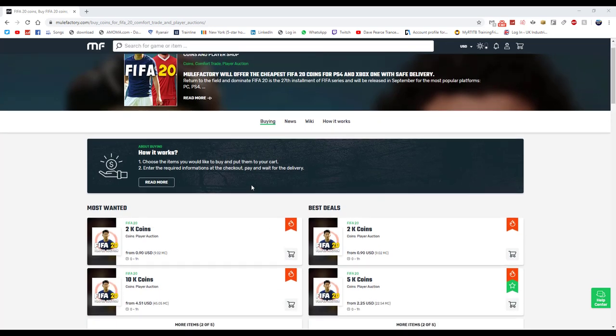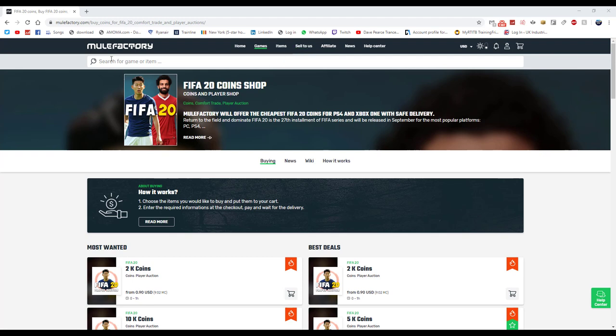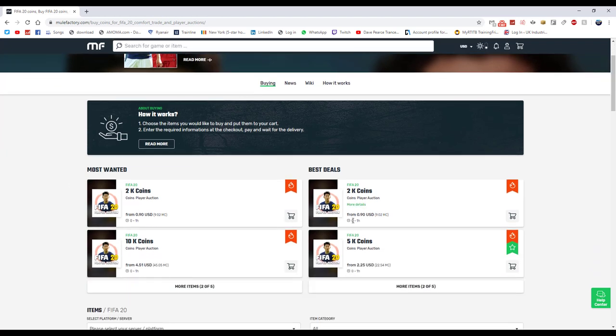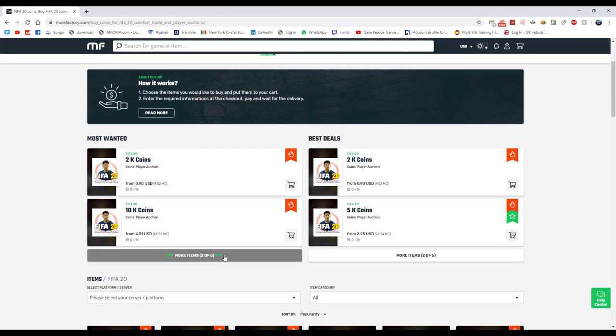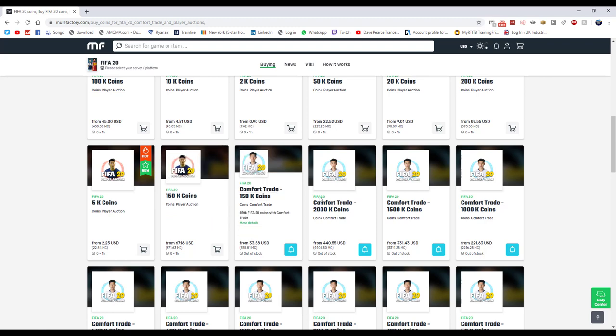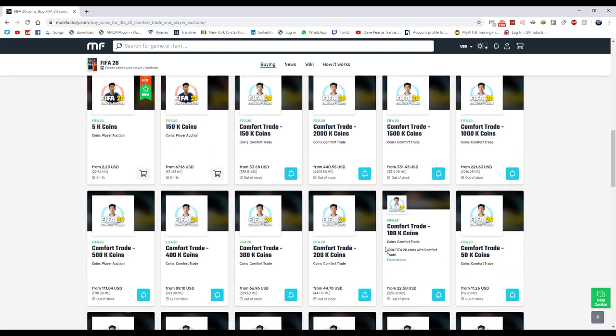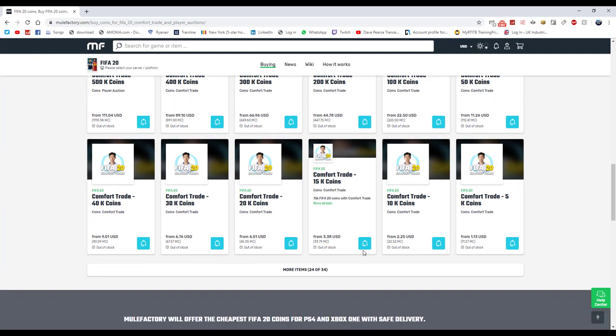Guys, for any cheap points, coins, or anything you need, go and check out MuleFactory.com — the link is down below in the description. Use code 'owingfifa' at checkout. They sell loads of different coins ranging from 2k if you need a few to start trading, or bigger amounts like 150k. Prices are quite high right now due to FIFA just coming out, but make sure you check them out and use the code for a discount.